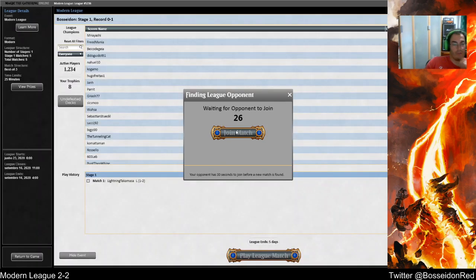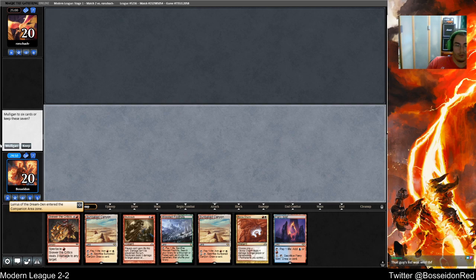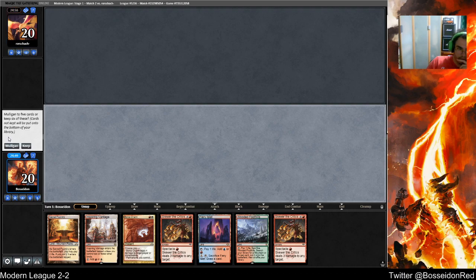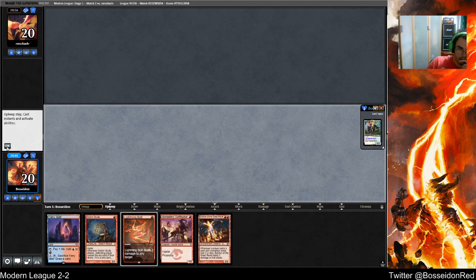I'm not mad about the Dragon's Claw though — it's quite good against Prowess. It was pretty wild but pretty cool not gonna lie. I have to mold to 5 here — that's how I win this game. I draw land and play Eidolon.